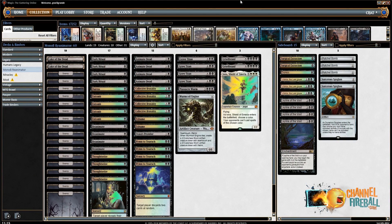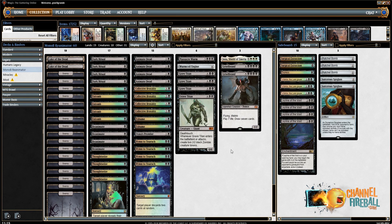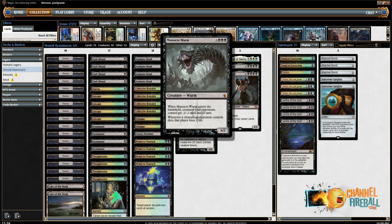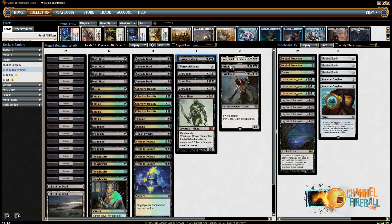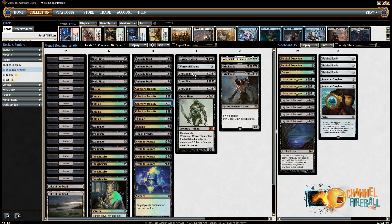Hello everybody, welcome to a new legacy video. Today it's my birthday and what better way to celebrate than with a good old mono black reanimator. We played 19 lands, 2 Lake of the Dead — a card that's pretty rare in real life, from Alliances. When it comes into play you sacrifice a swamp for black mana, but sacrificing another swamp adds four, so with three swamps you can cast Grave Titan, Wurmcoil Engine, or Massacre Worm. We also have Griselbrand and Iona since we have Animate Dead, Exhume, and Reanimate. We have Dark Ritual, Thoughtseize, Entomb, and Brutality.